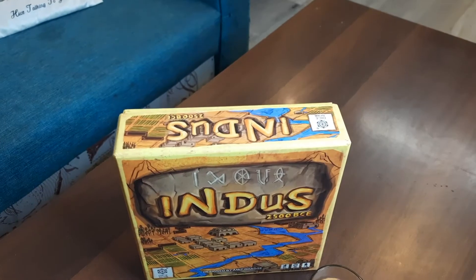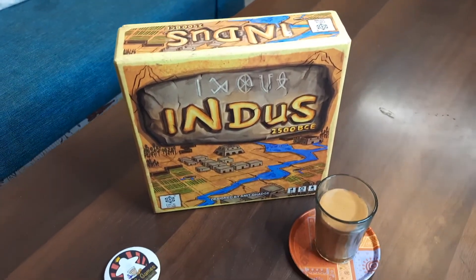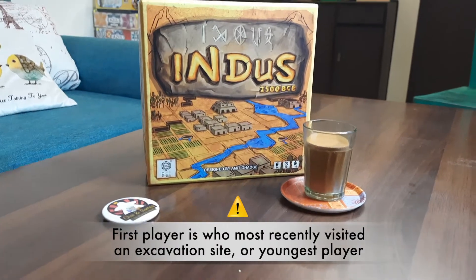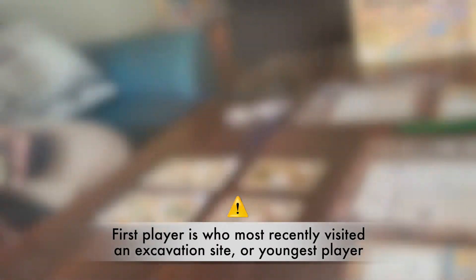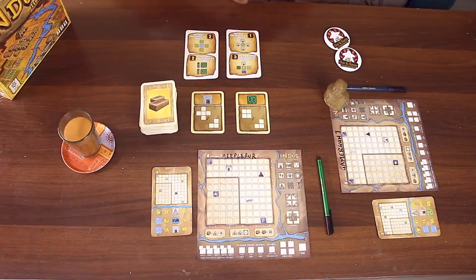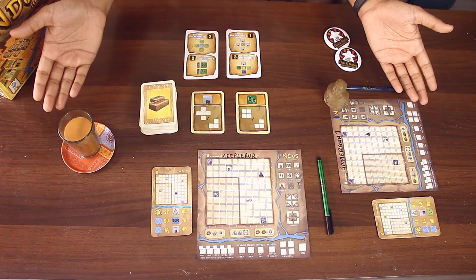Decide who goes first. The rulebook says the player who last visited an excavation site goes first. If players can't determine that, then the youngest player starts. Give them the first player token. And now we are ready to play Indus.